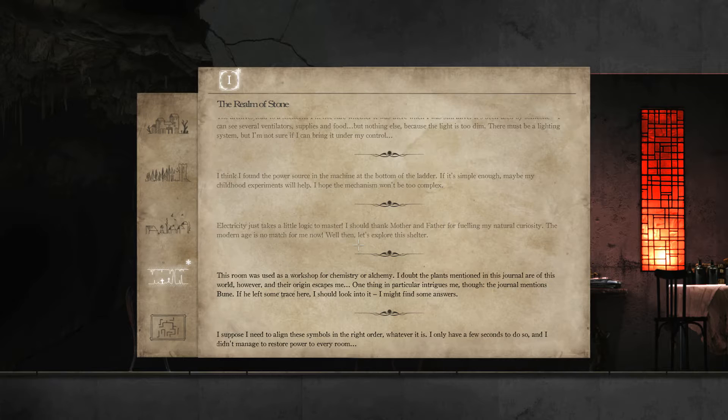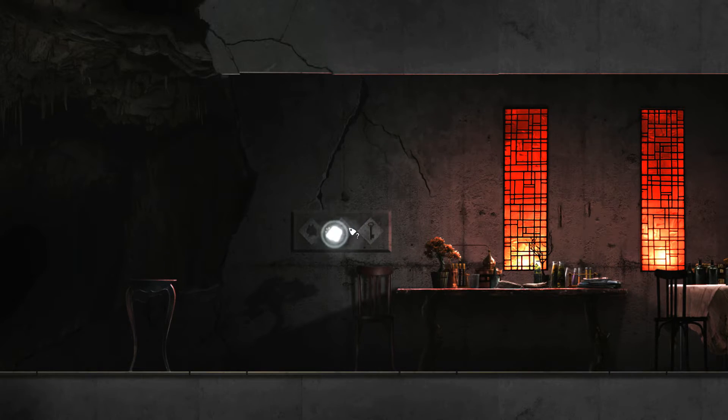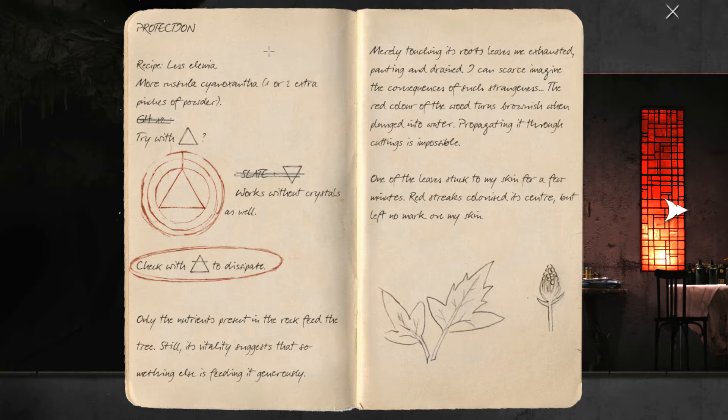I suppose I need to align these symbols in the right order, whatever that is. I only have a few seconds to do so, and I didn't manage to restore power to every room. More Rasul Cyantha — one or two extra pinches of powder, try with triangle. Only the nutrients present in the rock feed the tree. Still, its vitality suggests that something else is feeding it generously. Merely touching its roots leaves me exhausted, panting, and drained. I can scarce imagine the consequences of such strangeness.